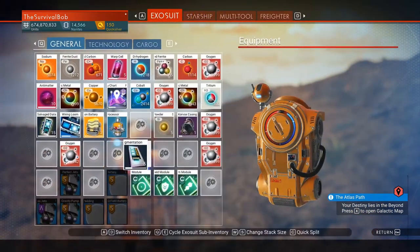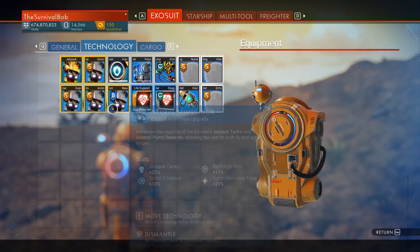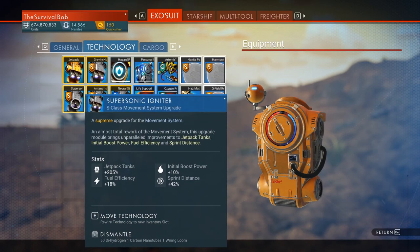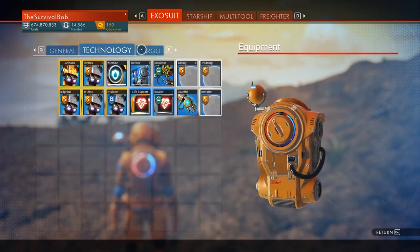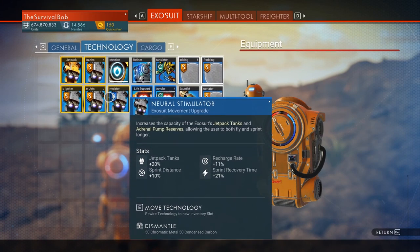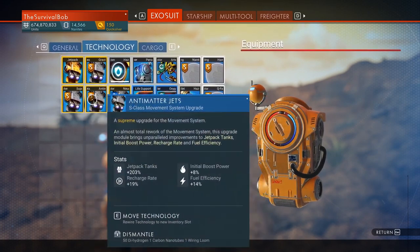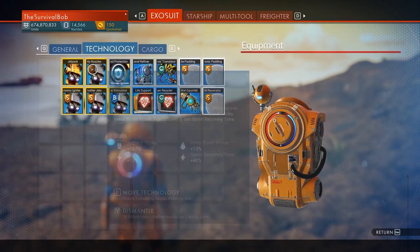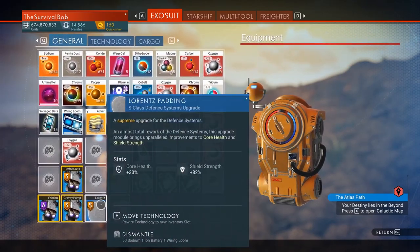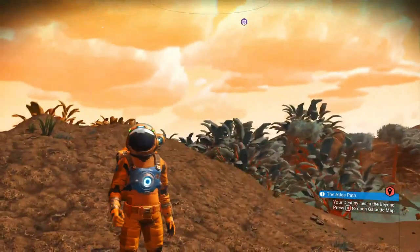There are lots of great upgrades, but the most important thing I always go for first is shields and movement modules. You can get three S-class modules and put them in technology or general — not in cargo, but here. Anything you can craft because you know the recipe can go in there too. I've got the jetpack and the neural stimulator from the anomaly, so I can have all of these together with the adjacency bonus. You can also get three more on the other side. Movement modules and shields first, so I can get around fast and not die when I fall and break my legs.